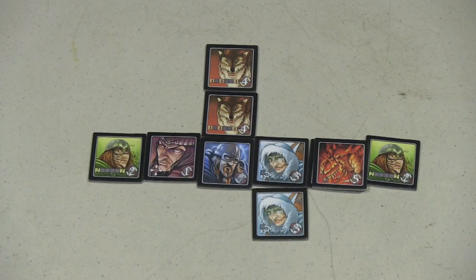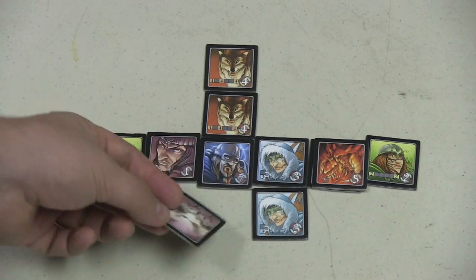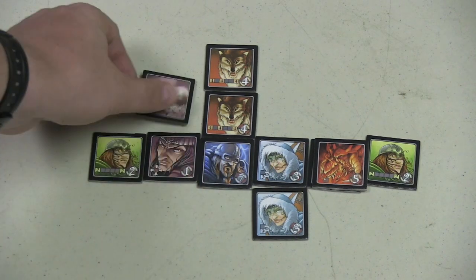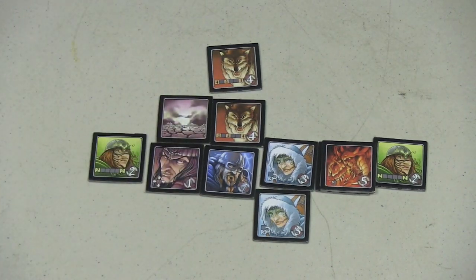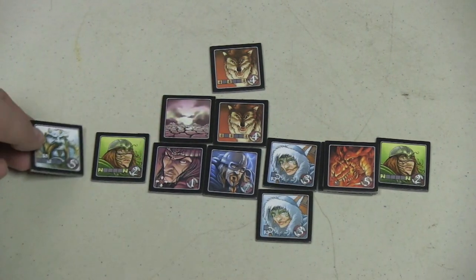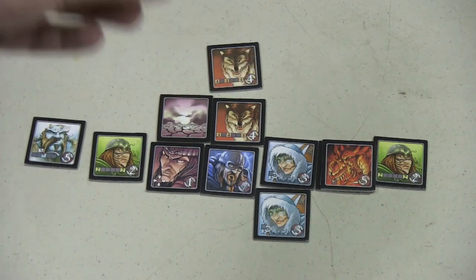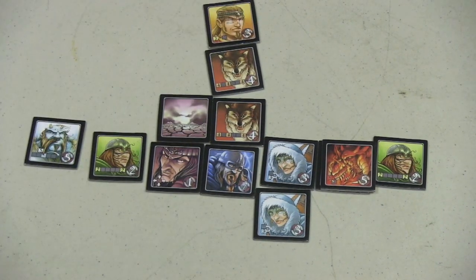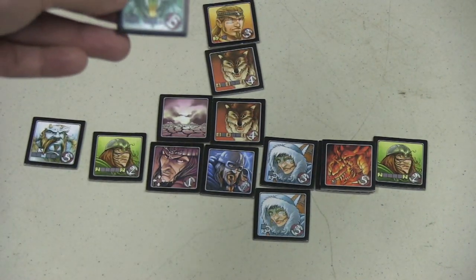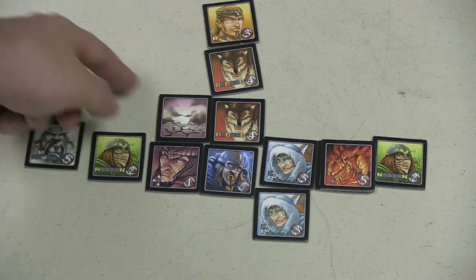That's the stuff in the basic game. In the advanced game, everybody starts with one of the Hel characters. When placed face-down, she can break a row or column and separate it. Giants can bump something from one end of a row to the other. The Messenger lets you play another tile right away and then draw two. And the giant sea serpent can score across gaps if possible.